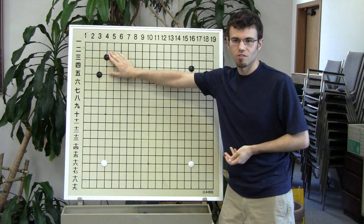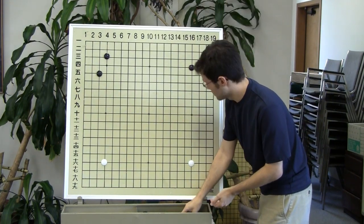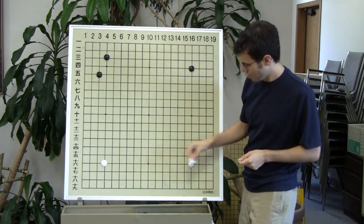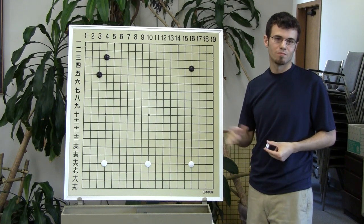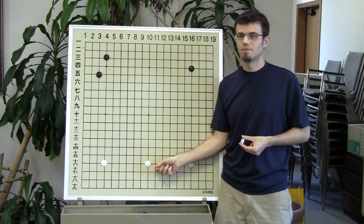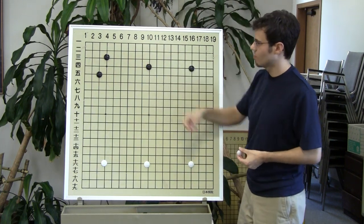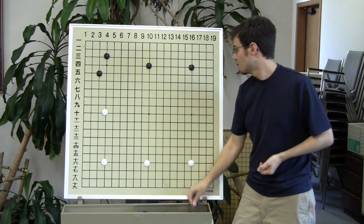Let's start with a game. You guys know this move — corner enclosure, four-three, knight's move, kind of familiar. Normally what white should do is split black — black has two positions, white should break it up. But today we're going to play a little bit incorrectly. White is just pig-headed and makes this formation down here, not caring about what the opponent is doing. What is this formation called? Sanran-se — three star points. Very good.